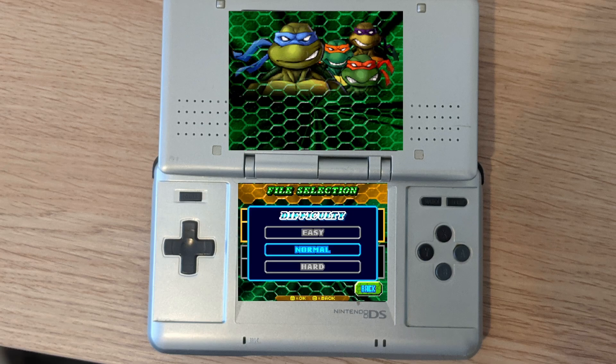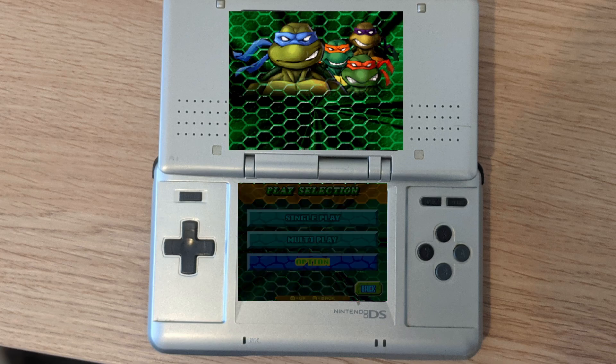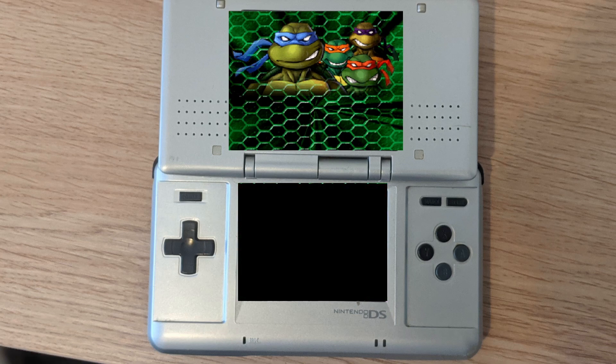Let's go for easy difficulty. We've got single player, multiplayer, and options. Looking at the options here: feature input, backlight on — why would you have the backlight off? That's a bit strange. Okay, let's go for story mode and have a look at what this is like.